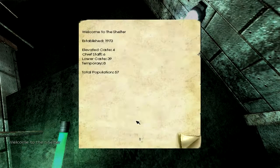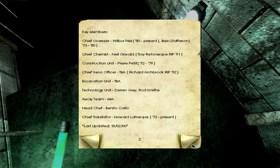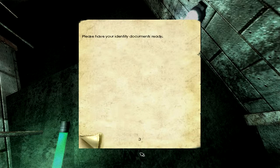A note. Welcome to the shelter, established 1973. Elevated case to 4, Chief Staff 6, Lowercase 39, Temporary 8, Total population 57. Key members: Little Bear Frisk, 80 to present; Bren Stafferson, 73 to 80. Chief Chemist: Neil Oswald. Troy Rittanesque, RIP 91. Construction Unit: Pierre Petit, 72 to 79. Chief Xeno Officer: to be announced. Richard Archbrook, RIP 92. Excavation Unit: to be announced. Technology Unit: Devon Gray, Ron Smith. Away Team: missing in action. Head Chef: Benito Carlo. Chief Translator: Howard LaFresque, 73 to present. Last updated February 18th, 2000. Please have your identity documents ready.